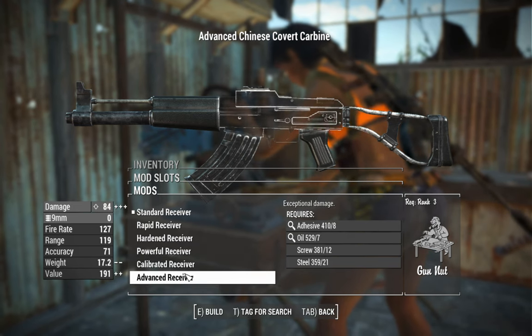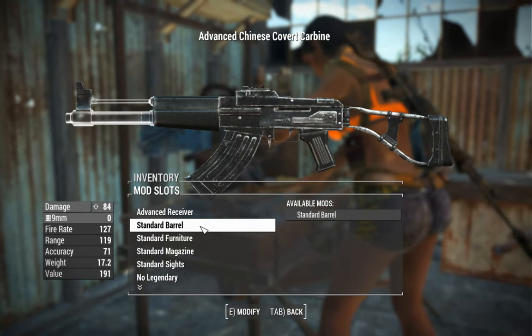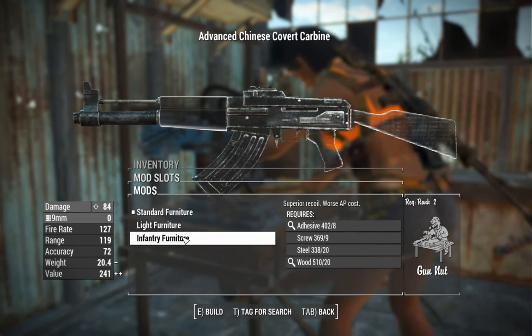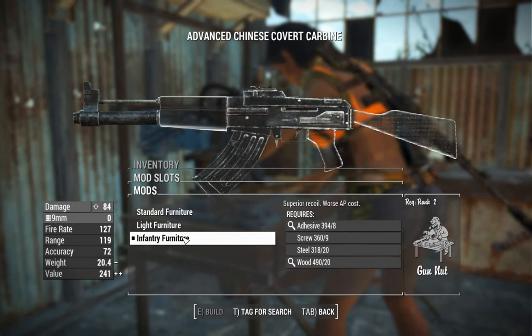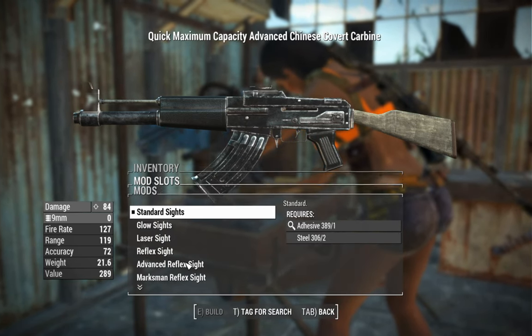Moving on to the carbine, you'll find that the receivers are much the same. This thing as standard fires 9mm rounds, so even more like the AS Valve - they're like tiny little rifle rounds but they pack a lot of punch for what they are. We'll go for the Infantry Furniture for the superior recoil control, and we'll go for another Coffin Quick Magazine to allow for good ammo capacity.